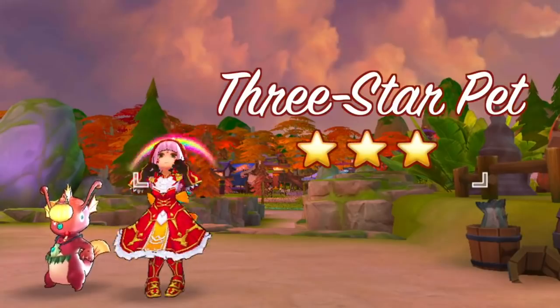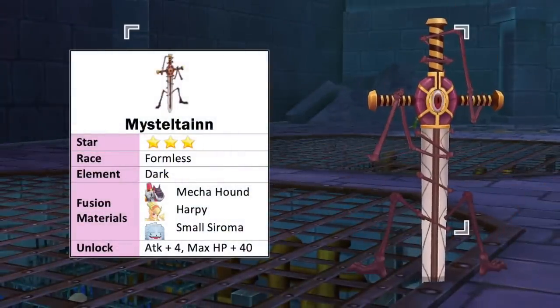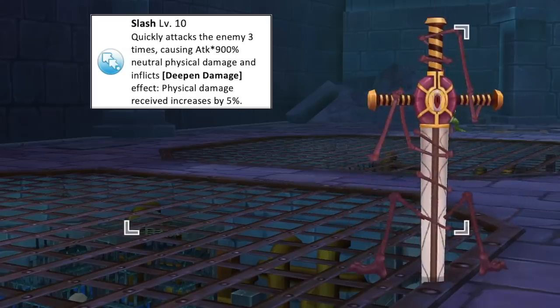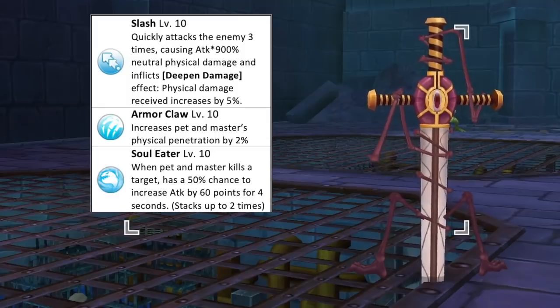And lastly, we have one new 3-star pet which is Mistletaine. It is a formless race and dark element. The fusion materials needed to obtain it are level 10 Mecha Hound, level 10 Harpy, and level 10 Small Seroma. Unlocking this pet gives plus 4 attack and plus 40 max HP. Its offensive skill deals 3 times neutral physical damage and also inflicts a deepened damage effect to a target — this debuff will increase the physical damage received by 5%. Having this pet by your side will increase your physical penetration by 2% and gives a chance to increase your attack by 60 points for 4 seconds when you and your pet kill a target.